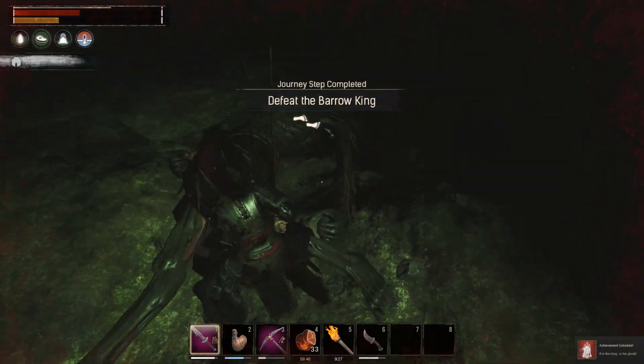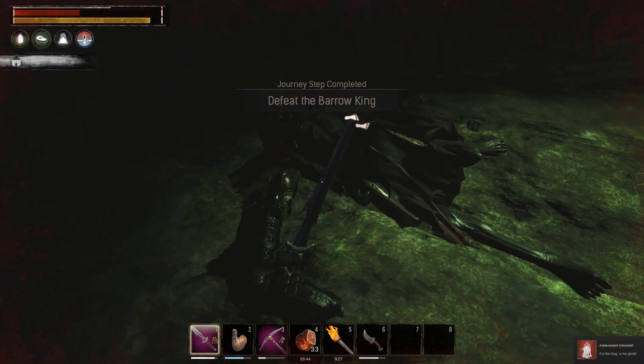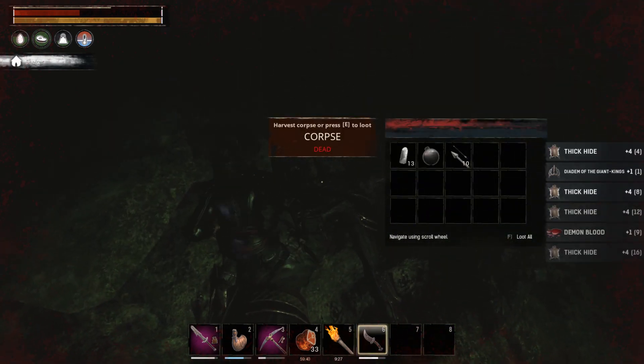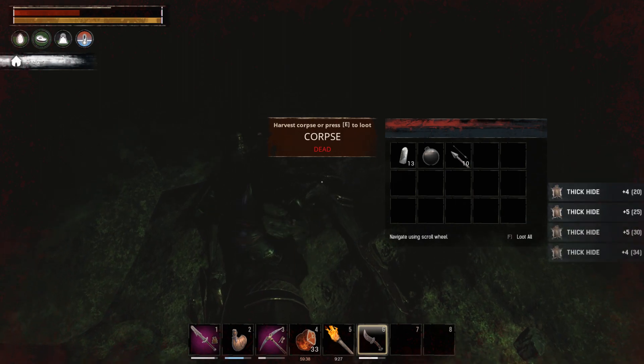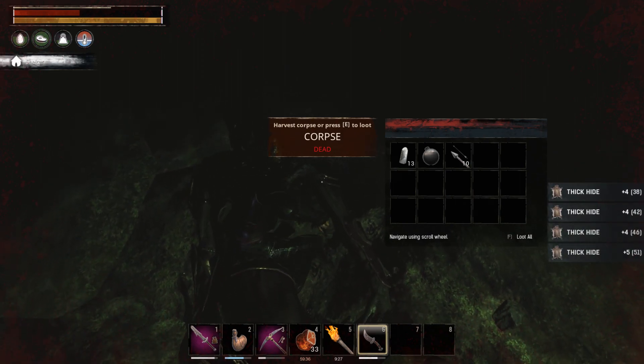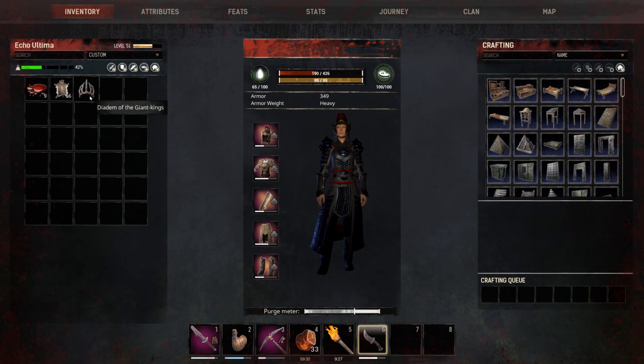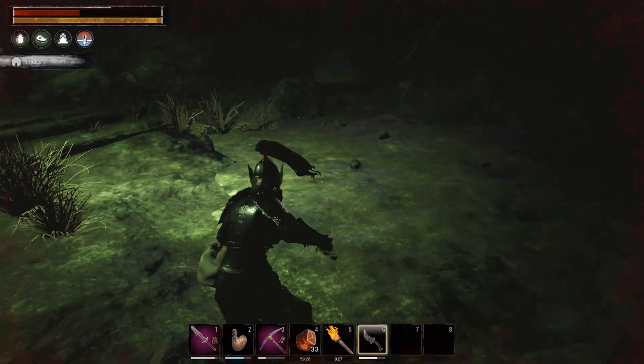Got him! So I brought along a skinning tool — I'm gonna use that on him. It gives me a lot of stuff, but most importantly we have the Diadem of the Giant Kings.